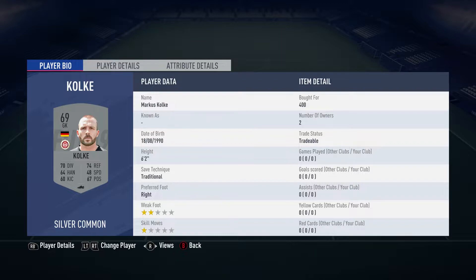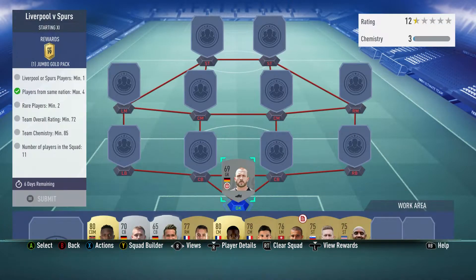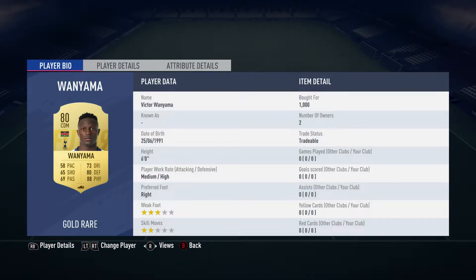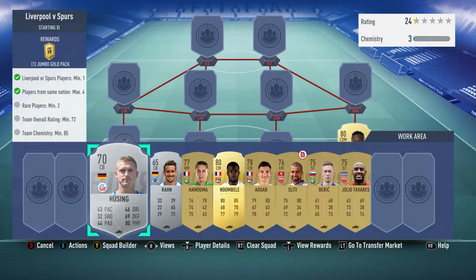In goal we have Marcus Kolke, over 400 coins, plays for SV Weyham in the German third league, and is from Germany. The right-back is a centre defensive midfielder — it's Victor Wanyama, bought for 1,000, plays for Spurs in the English first league, and is from Kenya.